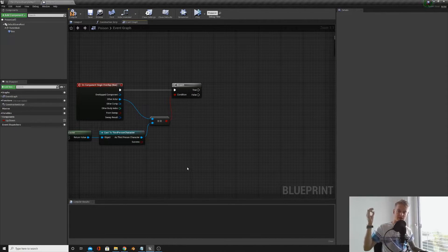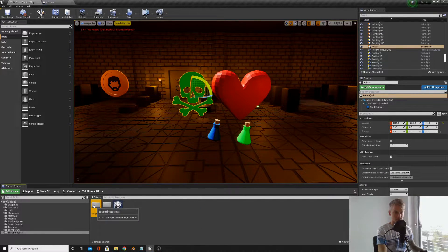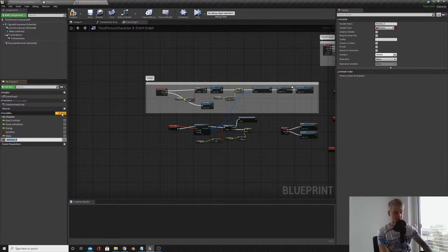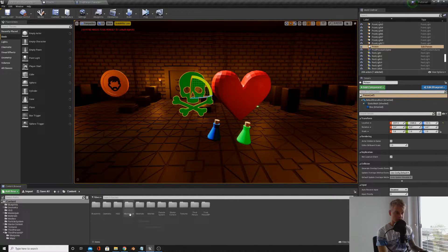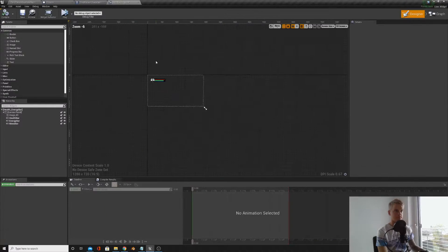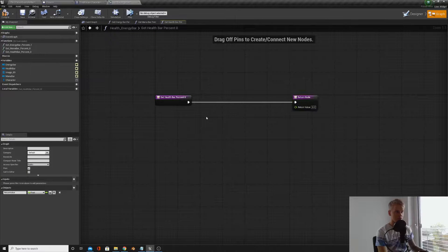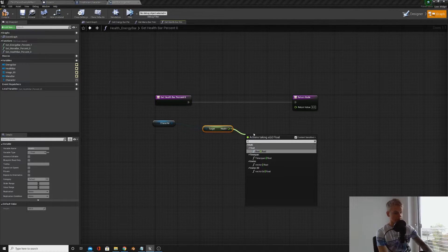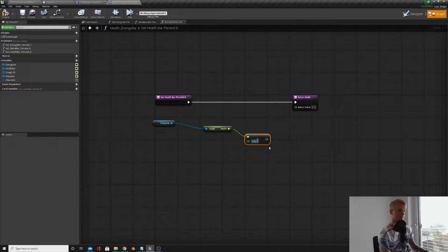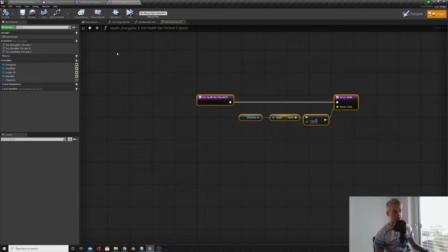The next step is to take away health from the third person character. We didn't set up health in the last episode, so open up your Third Person Character, make a variable called 'health', link it to a float, compile, and set it to 100. Then back in our widget from the last episode, under the health bar we're going to bind the percent — get the character's health, divide it by 100 to bring it onto the same scale, and plug that in. Now we have a variable that will change the progress bar of the health.